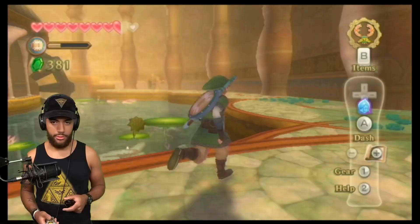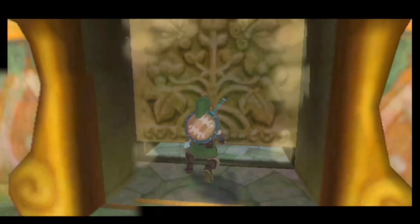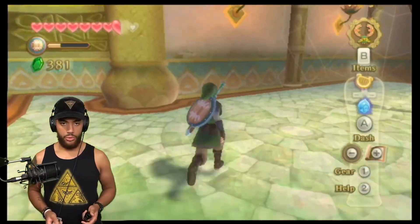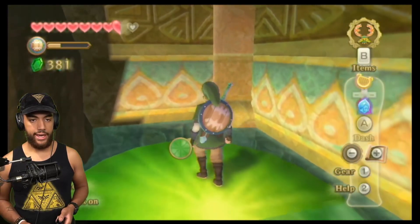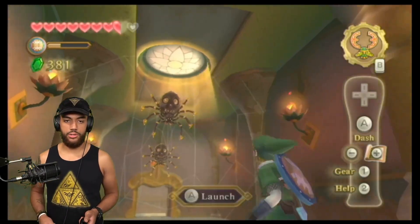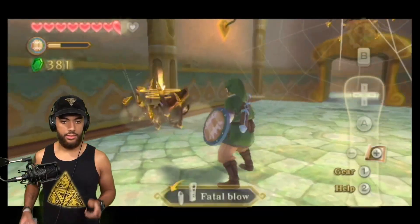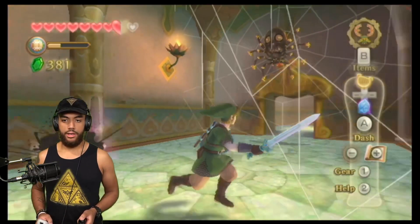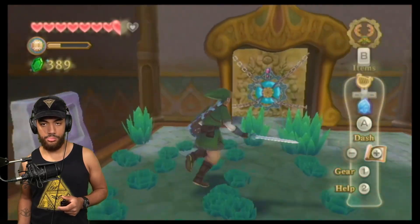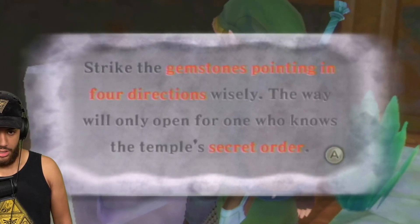That looks like a locked door over there, but I'm gonna investigate. That's easy — will it stay down though? Yes, it will. Is that a bad thing? Will they just do that every time I land on them? Admittedly I made that much more complicated than it needed to be. This is probably going to answer how to open this complex-looking door.